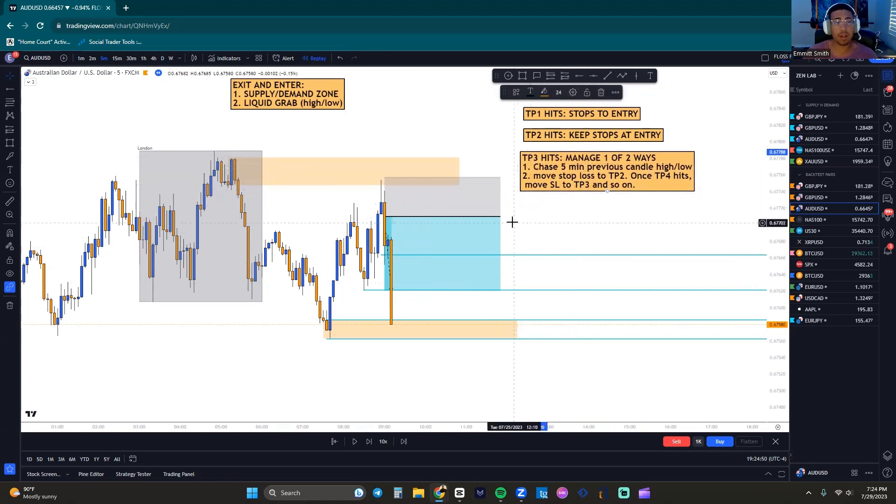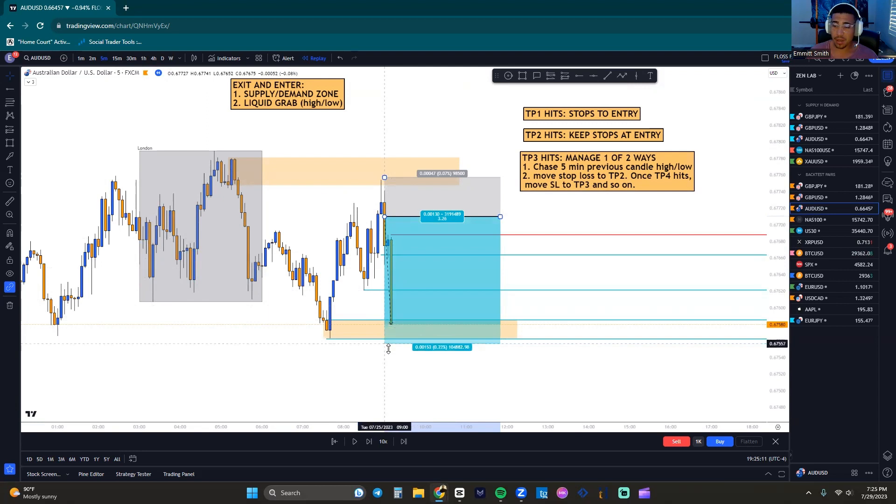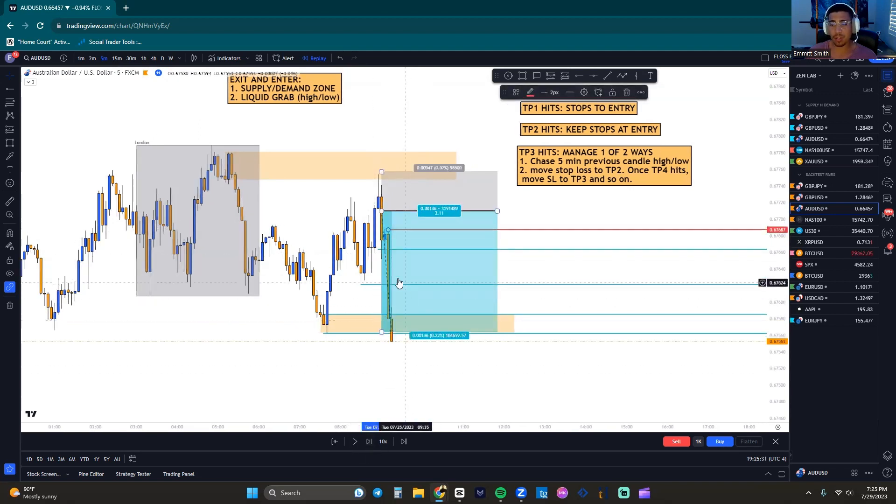What do we do at TP3? We wait to see if there's a break of the previous candle high — that's our normal exit strategy for TP1, TP2, TP3, TP4 and so on. Beyond TP3, these two management rules ensure you're taking profits even if price reverses all the way from TP3. You can chase the previous five-minute high sitting here, or put your stop loss at the previous TP, which is TP2. Once we hit TP4 we're out. All TPs are hit — we exit the trade.